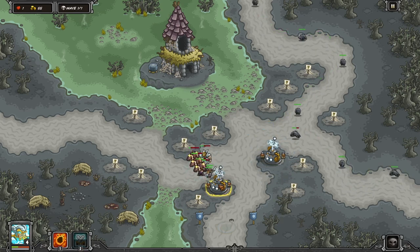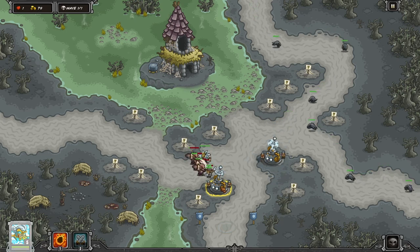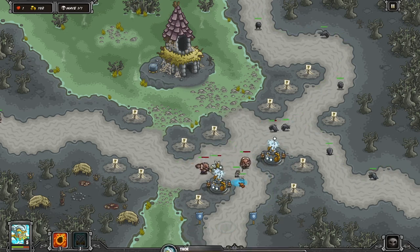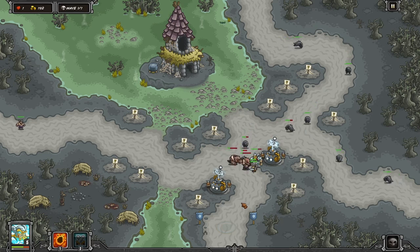Once the second Tesla Tower is maxed, you really shouldn't have to worry about the wolves at all — as you can see, you don't really need to worry about them now. Keep dropping reinforcements on cooldown.